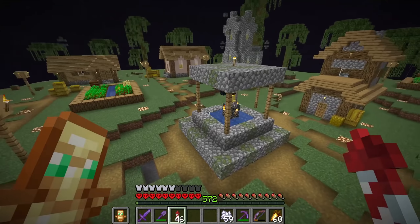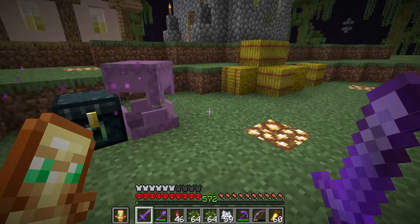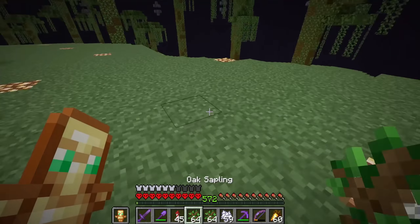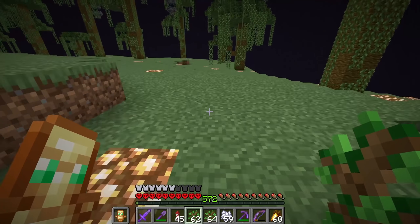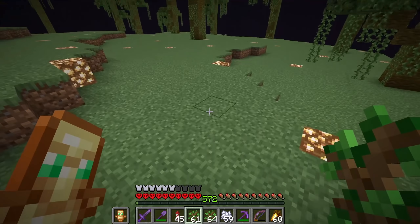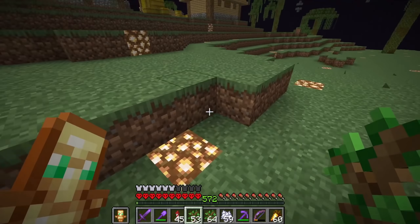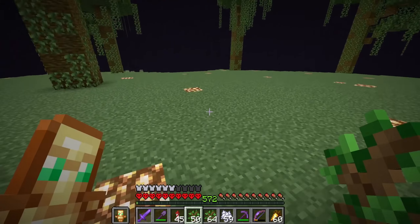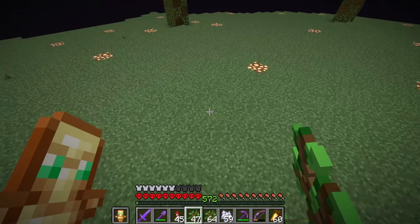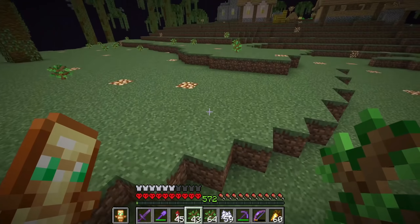Now we're going to fill everything else in with oak saplings and oak trees. I ended up planting like three stacks of saplings all around this thing, because I wanted a really thick forest to hide the sky in the End as much as possible — the sky is the most unrealistic part. No matter how much grass and saplings I plant, you're always going to see the sky. Adding as many trees as possible is going to hide all of that to try and make this look even just a little bit more realistic.